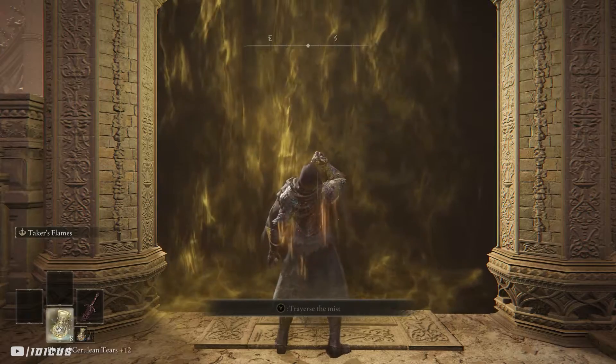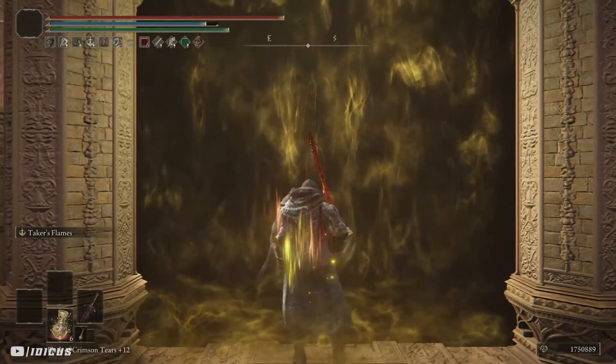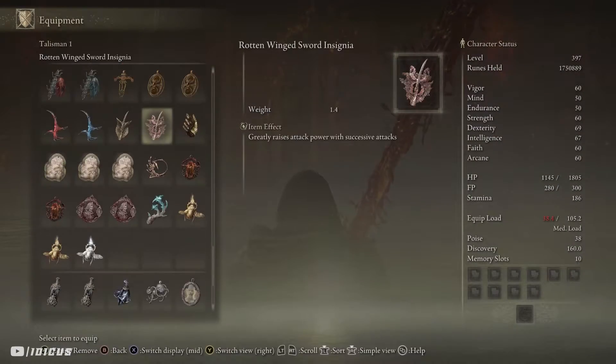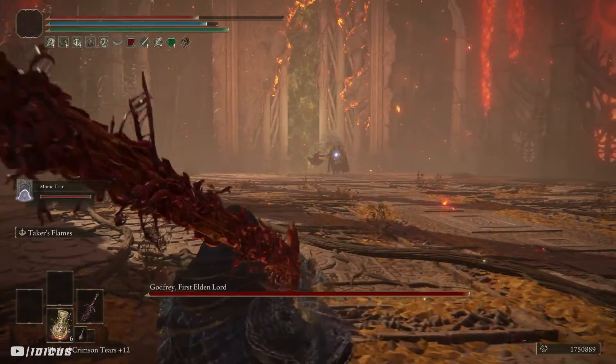Alright, so we're ready to get going. I'm going to down all those buffs and step into the arena. Now I'm going to summon that Mimic and unequip Shiburi's Woe and replace it with my Ritual Sword Talisman, which requires me to be at full health to take effect.